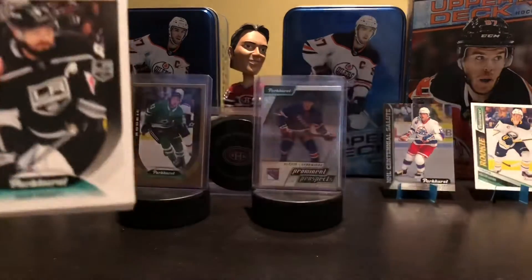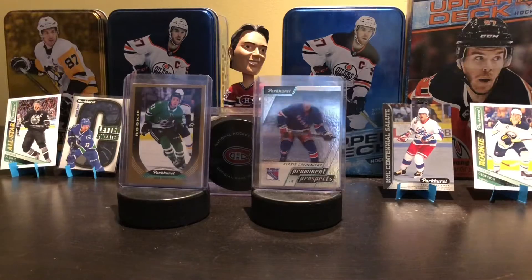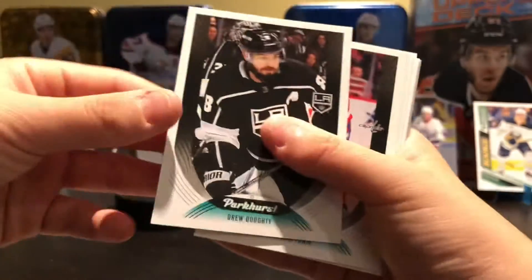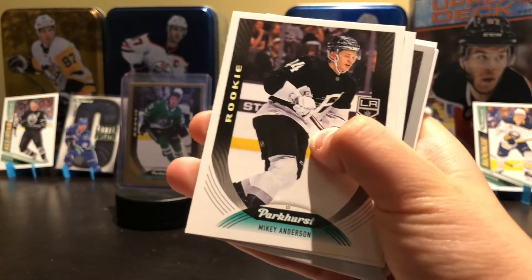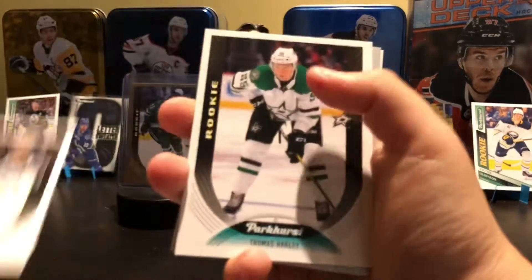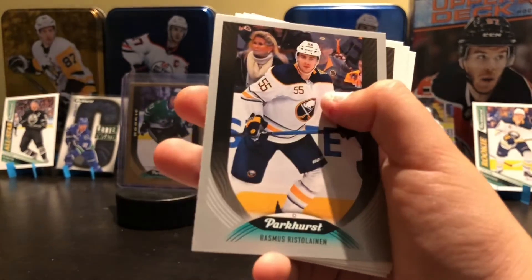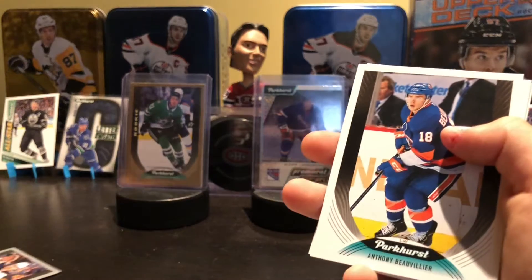The next pack. These packs are actually quite easy to open — I'm really running through them very well, extremely easy to open. So that's something pretty nice about Parkhurst. Drew Doughty, Richard Ponick, Alex Chason, Lynn Holm. Got a Mikey Anderson rookie. In Parkhurst MVP, you're going to get a few inserts in every pack, so that's something. Thomas Harley rookie — two rookies in a pack. And Silver Script Rasmus Ristolainen. Those are some pretty good inserts there.